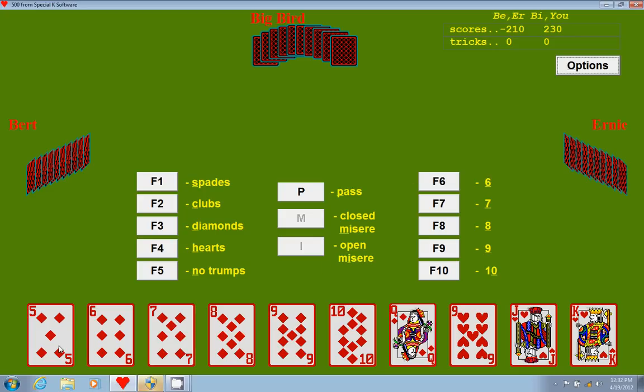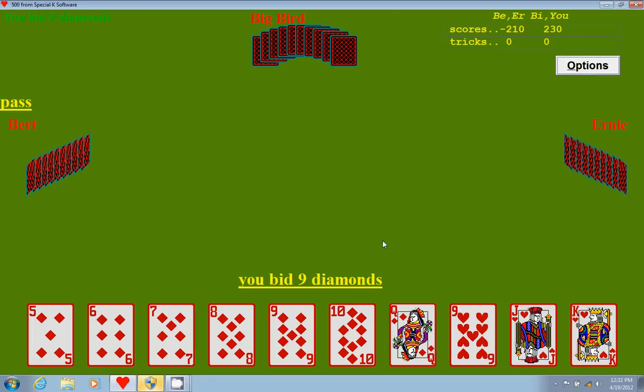When you go set, that means that you go negative the number of points that you bid. There's a lot of diamonds in this hand, so let's try playing this hand just for the fun of it. I'm going to go ahead and bid nine diamonds, even though I don't have the joker. That's a lot of really low diamonds in there, so we'll see how that goes. No diamonds in the blind, which is kind of expected.